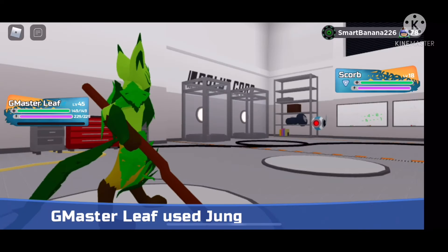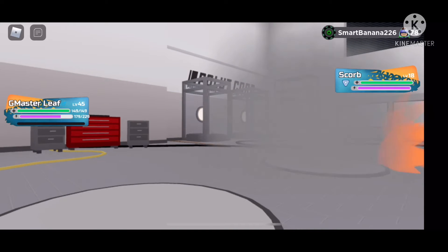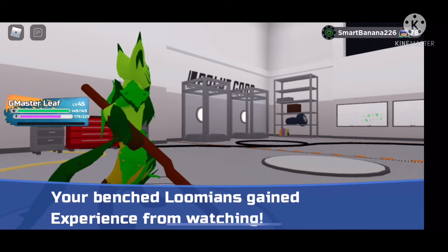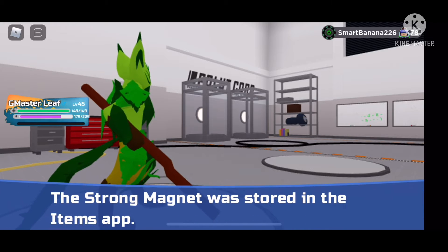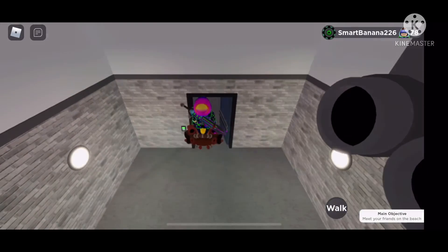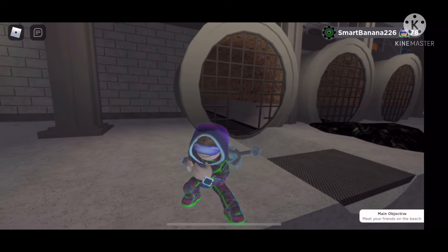To get a Copper Line — whatever you call it — you have to kill Scorbs. And you will have to get a Strong Magnet out of the Scorbs. I don't know how rare it is, but I'm assuming it's pretty rare since it never dropped easily. My luck is actually horrible, but I got the Strong Magnet first try, which surprised me.